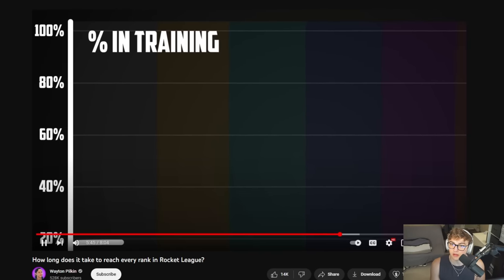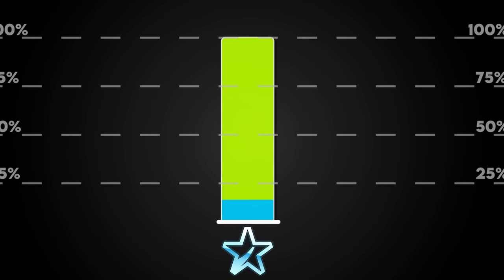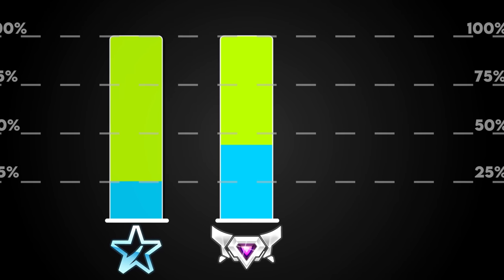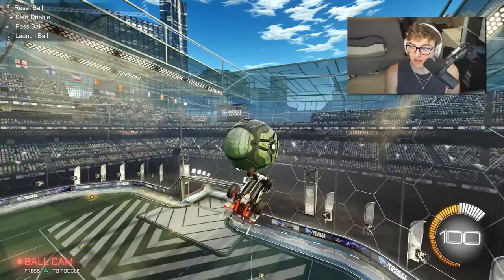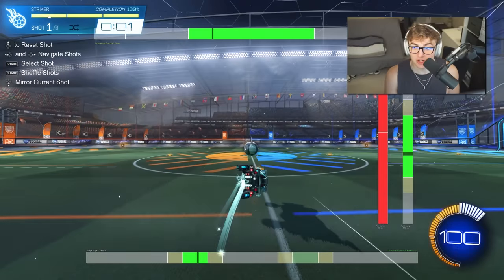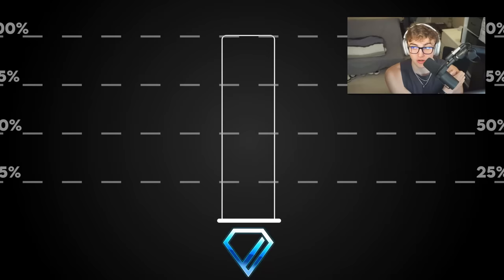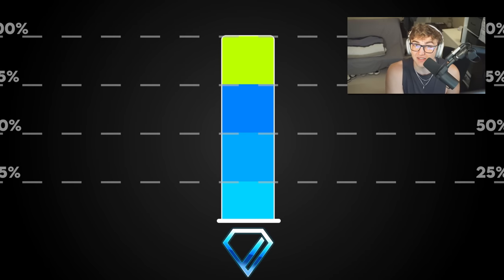I also asked what percentage of time players spend in training. It ended up being pretty level for low ranks, but increased nicely all the way up to almost 40% at SSL. So if you're looking for what's appropriate for your rank, make sure you're training at least as much as the averages. My recommendation: if you want to improve faster than people at your rank, look at doubling or even tripling this ratio. If you're Diamond spending 25% of your time in training, spend 50 or even 75% and you're going to improve as fast as a Champ or GC would.